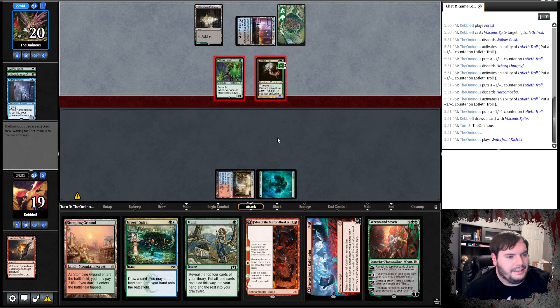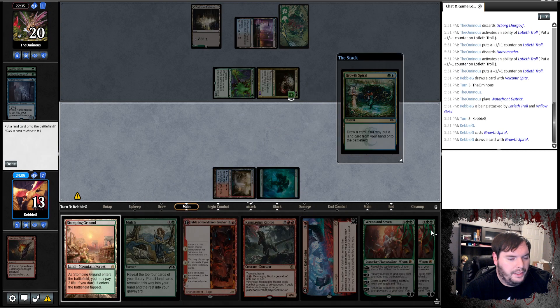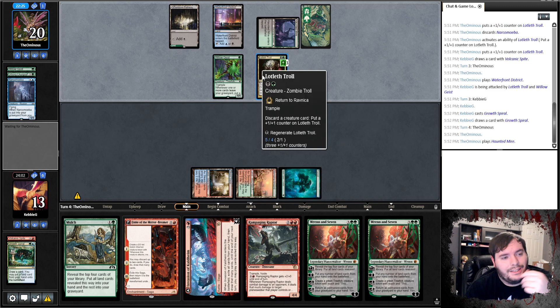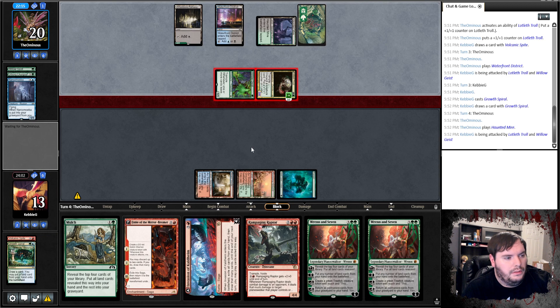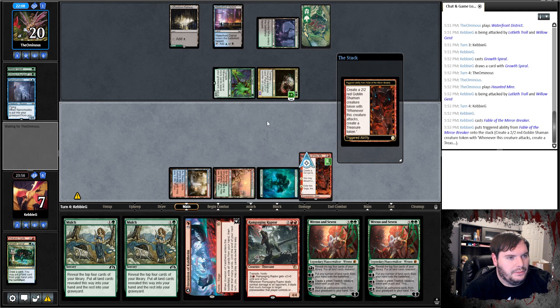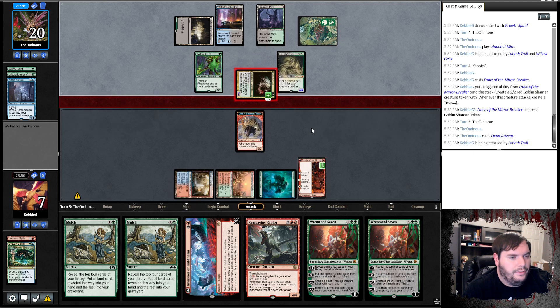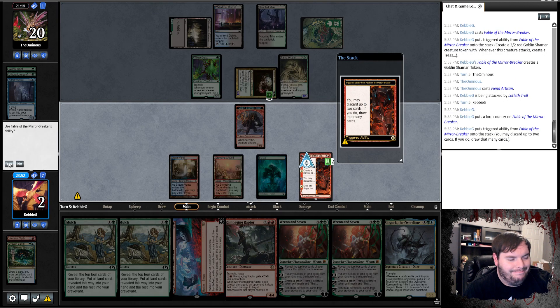Opponent plays District, hits me for six — down to 13, passes. I could shock myself, that prevents two damage but I lose my goblin token. The other option is I could play Growth Spiral — let's spiral and hopefully top-deck a land. We don't. Pass the turn. I still think that was the correct move because we had to force him to have it — otherwise it's just so hard to remove. Take another six — down to seven. Mulch, play Fable and the Mirror Breaker. We are not getting the lands we need.